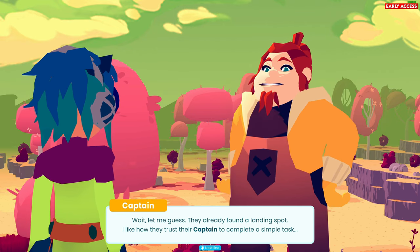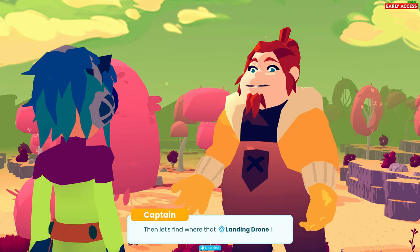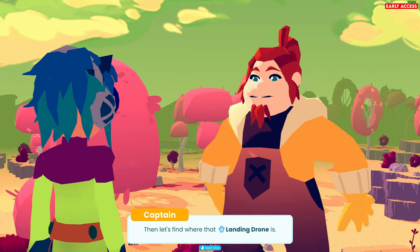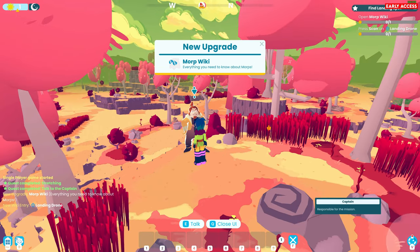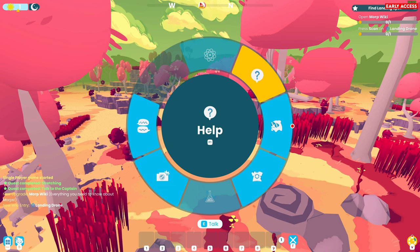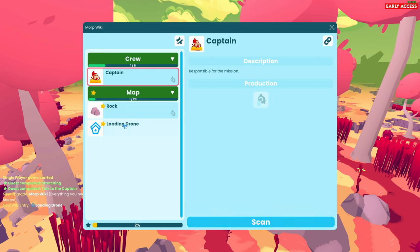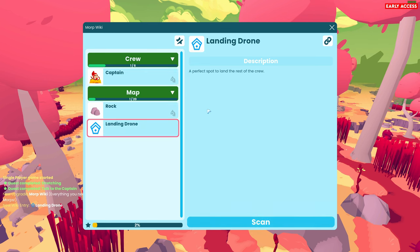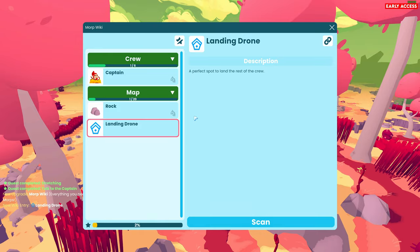Wait, let me guess - they already found a landing spot. I'd like to know they trust their captain to complete a simple task. Then let's find out where the landing drone is. New upgrade - Morp wiki. Everything you need to know about the morps. It's a Captain Rock landing drone. I believe this is developed by a Latvian team, a development team called Team Halfbeard.